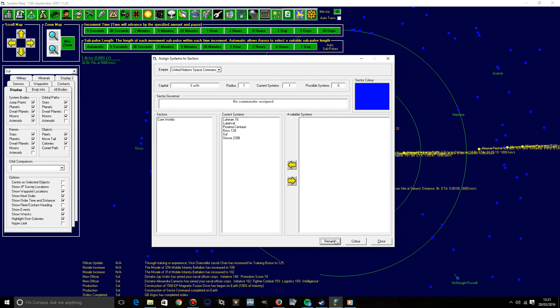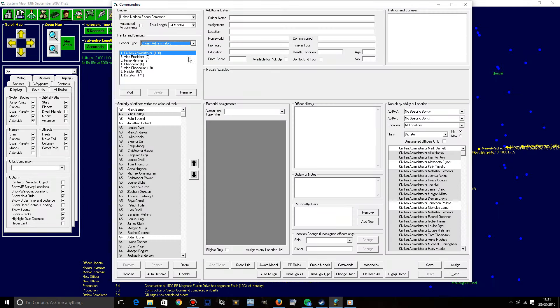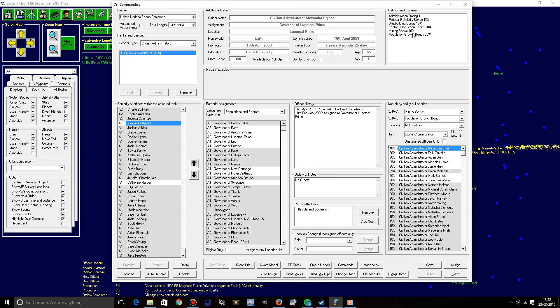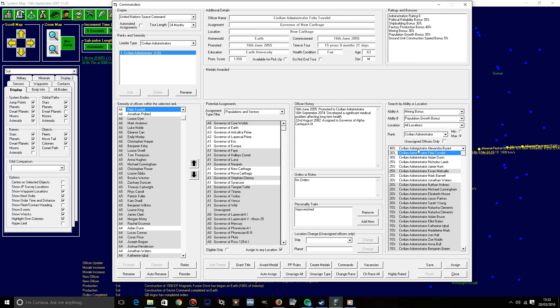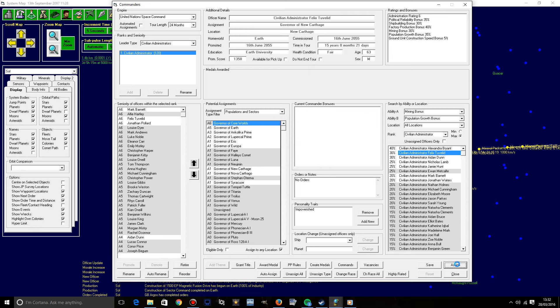They've been assigned. Now does this change on the galaxy map? It doesn't seem so. I suppose it's just the fact that we can assign a commander. I imagine we'll need a civilian. So populations and sectors - Governor of the Core Worlds. What would we want to have? Population wouldn't be a bad idea, and factory production. We'll go for mining and population. Mining bonus is 40, population growth is 20... 30, 35. That's pretty good, actually. Felix will be the governor of the Core Worlds.